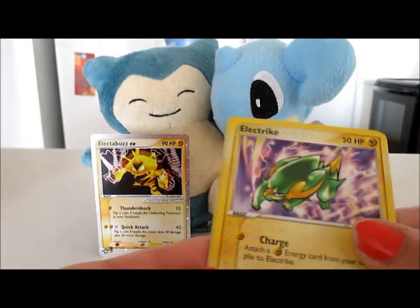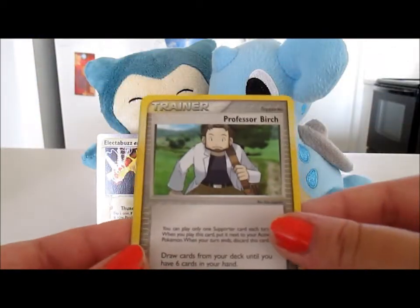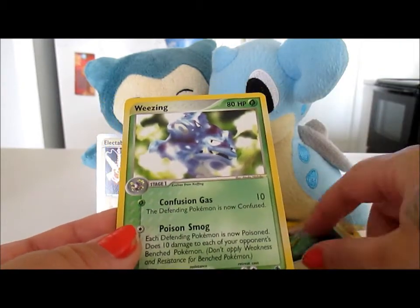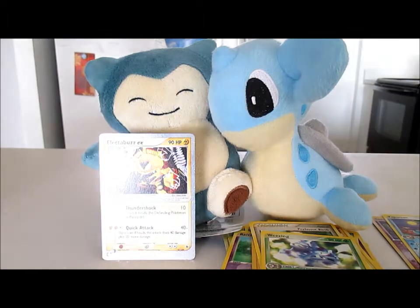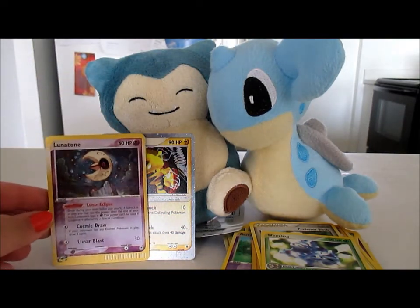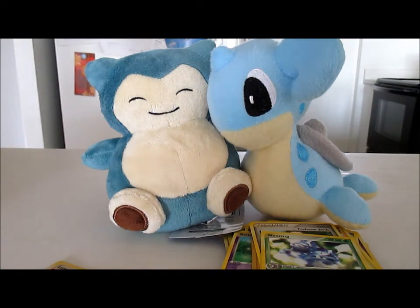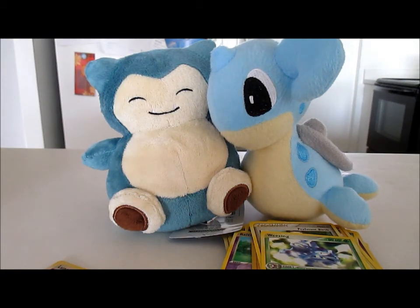I'll put this right here across Snorlax's lap. We got a Professor Birch, a reverse Electric which is a different electric than the other one, and our rare is a Wheezing — I really like that artwork, and of course the star. In these six packs I managed to get a lot of good things: a Vaporeon, an EX, a Lunatone holo. Very satisfied! I didn't pay very much for these packs at all so definitely happy with the result. Thanks for tuning in and I will see you soon!